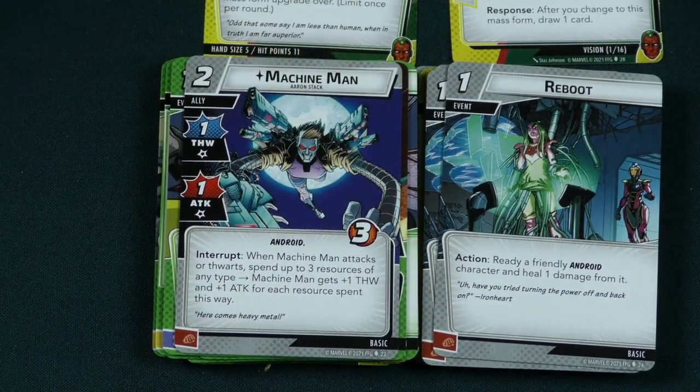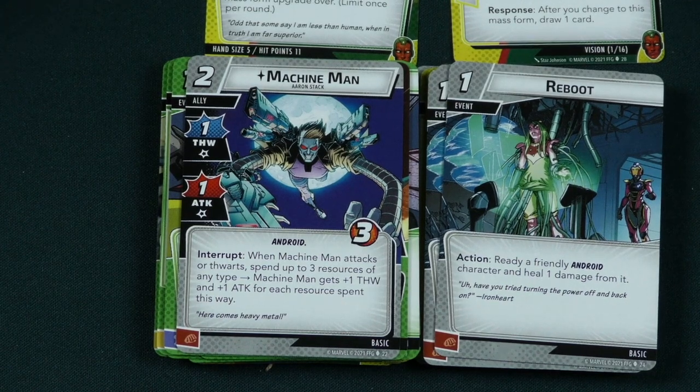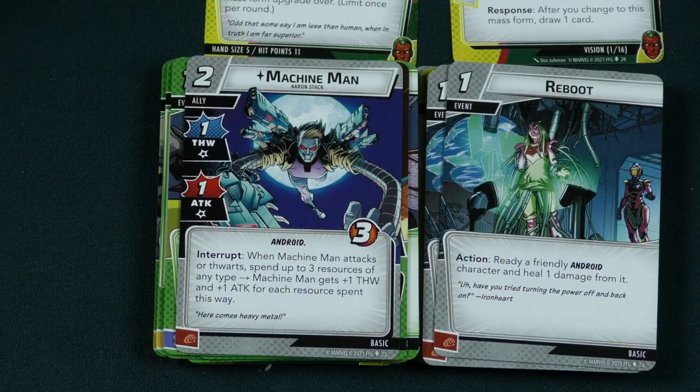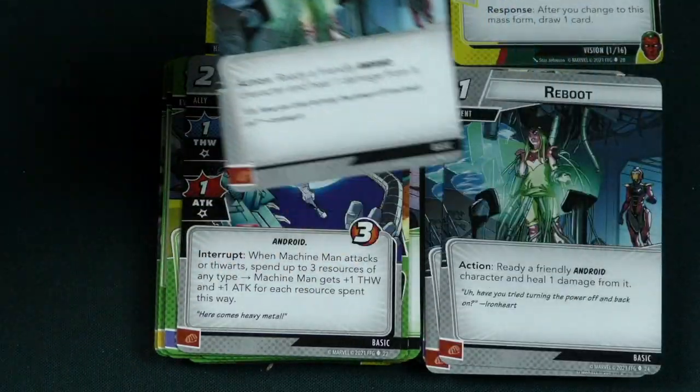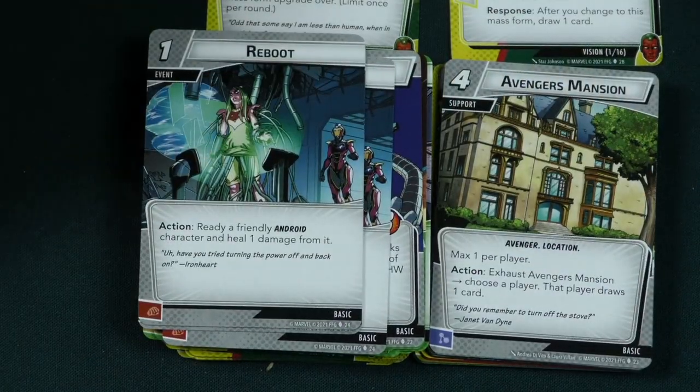Reboot is a 1 cost event: ready a friendly android character and heal 1 damage from it. That seems awesome. You get 3 of those to ready your androids.